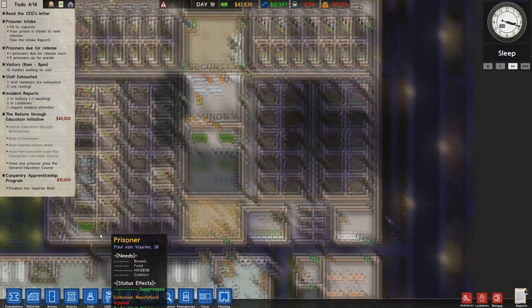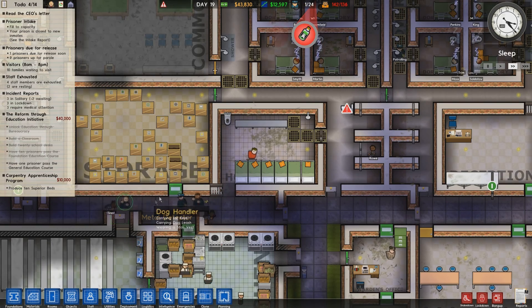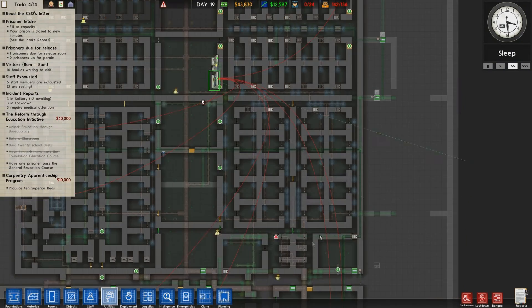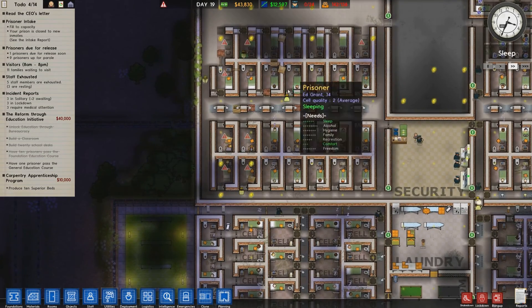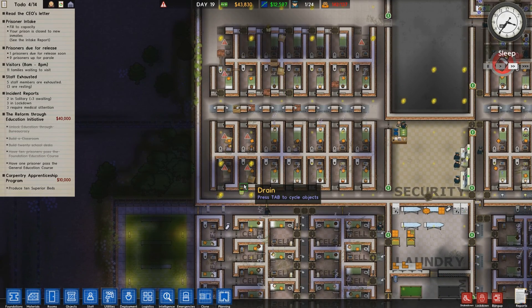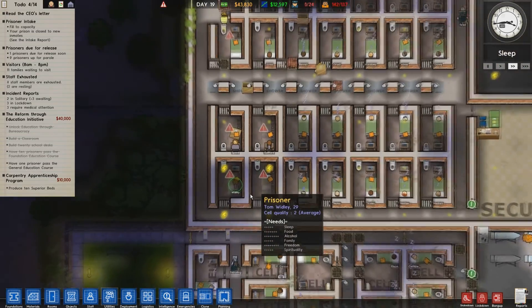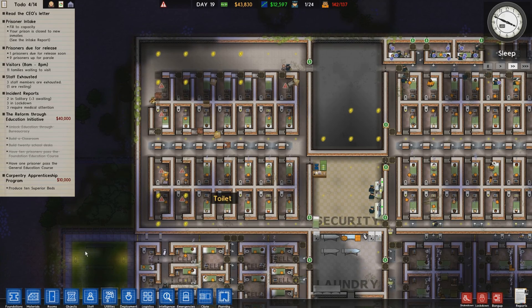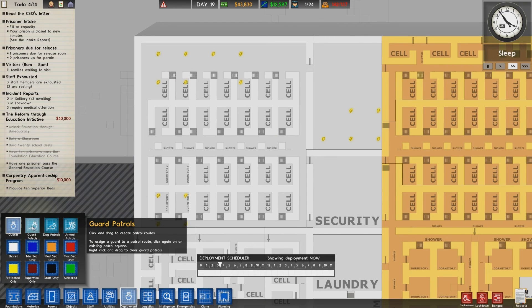We're still seven over capacity. Looks like those seven are in the holding cell. Let's check out the CCTV. We're gonna need a patrol here as well, which we haven't got — maybe two patrols actually. So we're gonna set up a deployment guard patrol, with one patrolling around here.